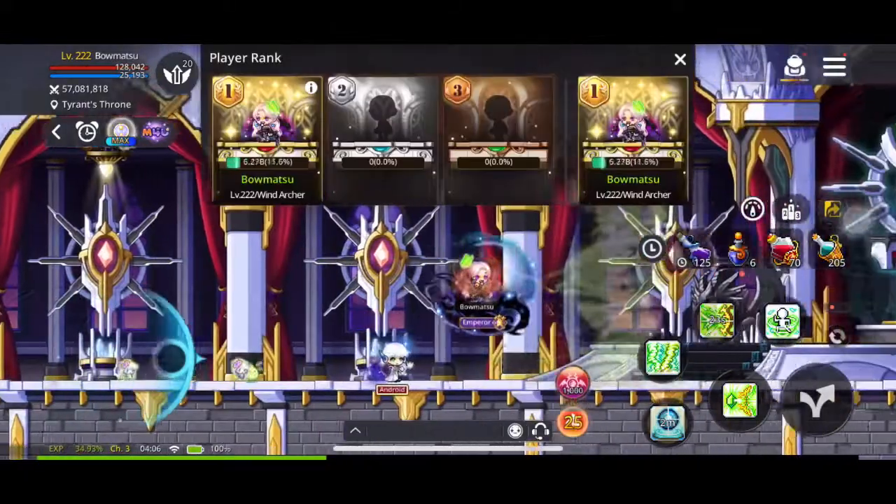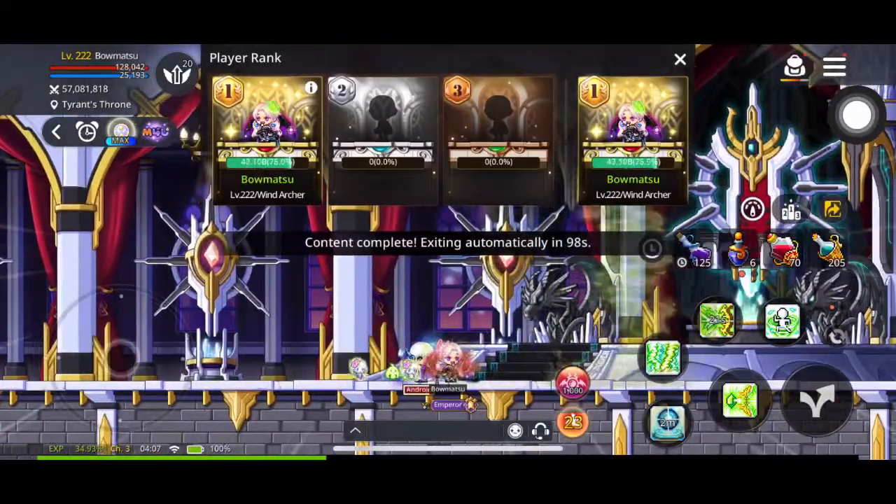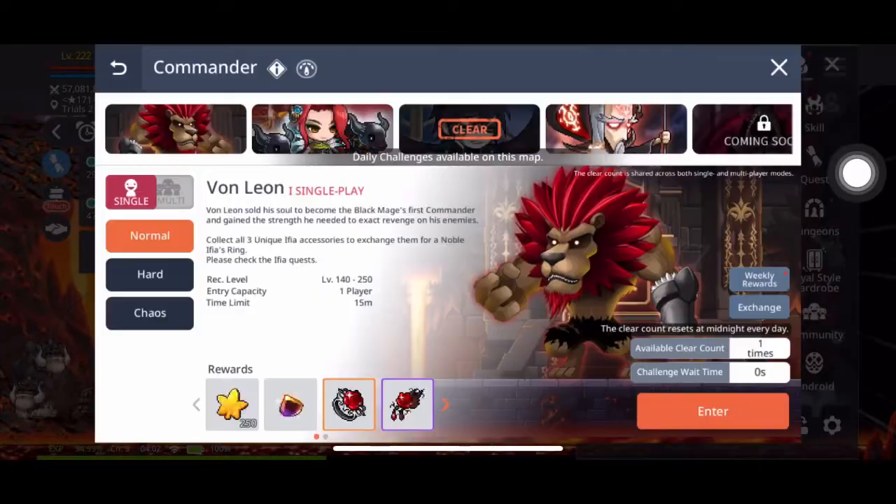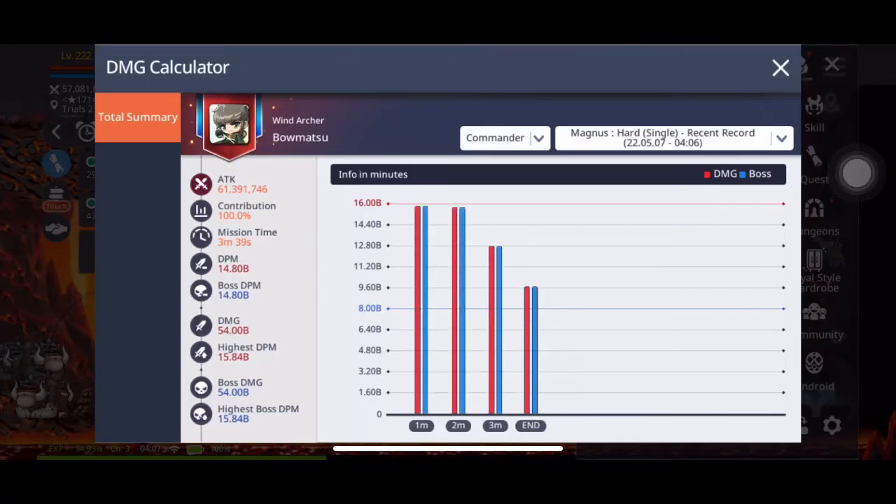For the Wynn Archers out there, anyone doing Hard Magnus, I hope this helped you. You'll see the time — obviously this Wynn Archer is very strong. 15 mil cap, three and a half minutes with just 50s is insane. I hope this helped, let me know if you have any questions. See you next time.